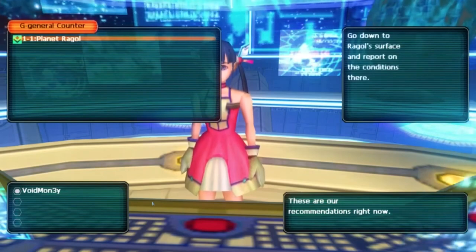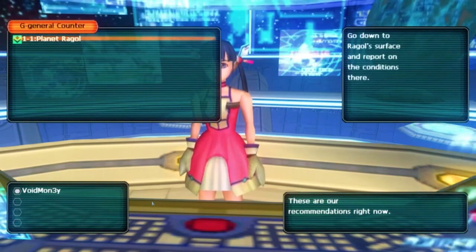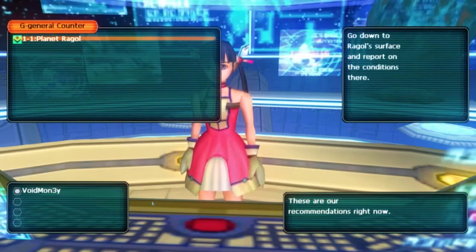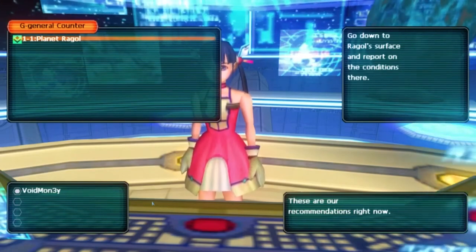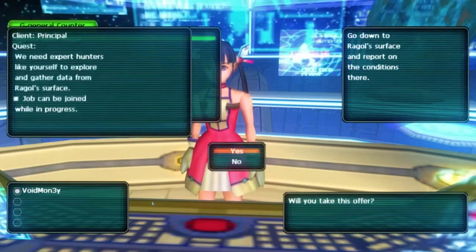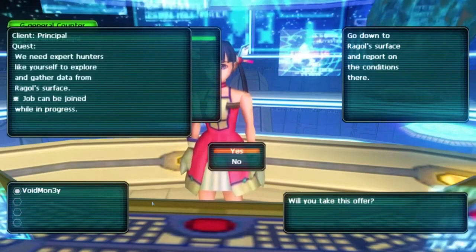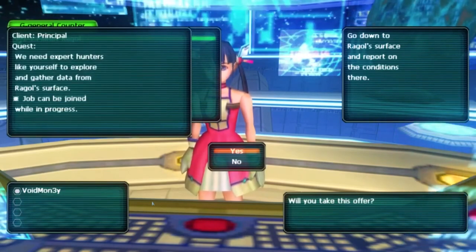On the window to the right are quest descriptions. Since there's only the first one right now, it will read: Go down to Raggle's surface and report on the conditions there. Selecting the quest will reveal that the client is the principal, and the quest description further reads: We need expert hunters like yourself to explore and gather data from Raggle's surface.